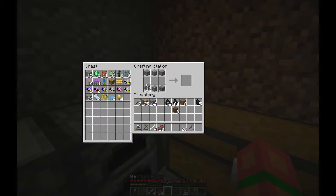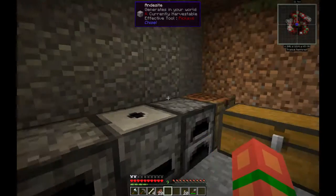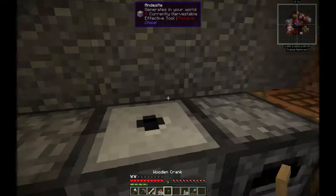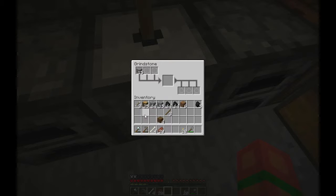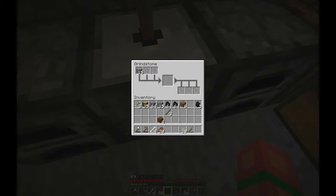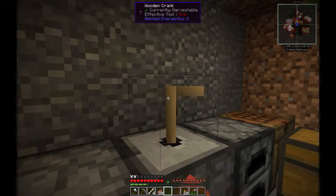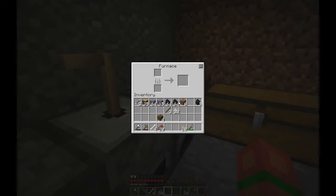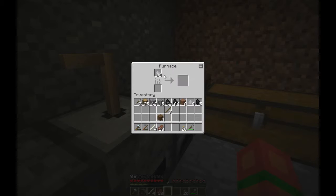I should probably make a second furnace since I have a lot of cobblestone now. Let's grab the iron out of that chest and make a wooden crank. The unfortunate thing about the grindstone is that you need to manually power it. Another disadvantage is that you don't exactly double your ores — you get a 90% chance to double your ores, which is still damn good. Let me just sit here and grind this until I can get all the iron dust I want.